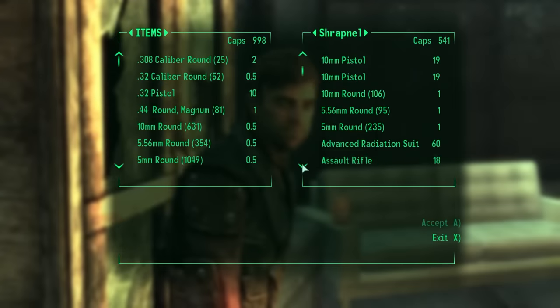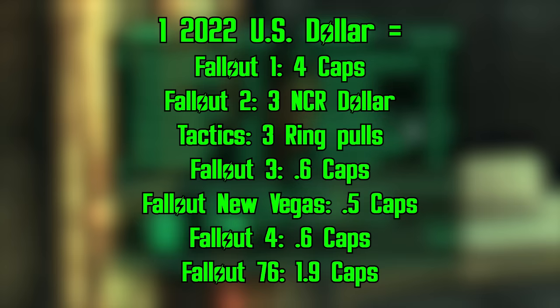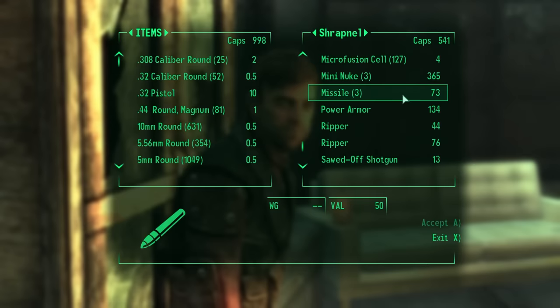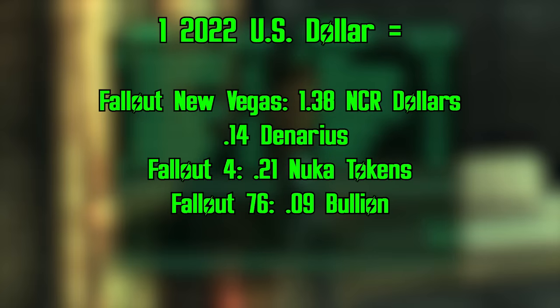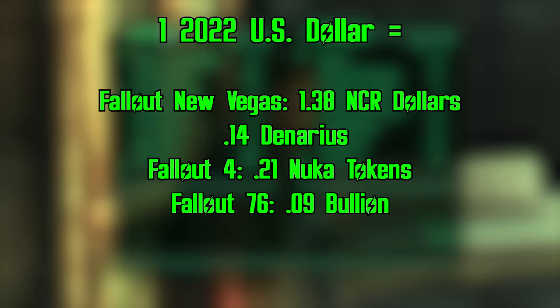So there you have it. One modern dollar buys you over 4 caps in the first Fallout, around 3 NCR dollars in Fallout 2, 3 ring pulls in Fallout Tactics, 0.6 caps in Fallout 3, 0.5 caps in Fallout New Vegas, 0.6 caps in Fallout 4, and 1.9 caps in Fallout 76. A modern dollar can also buy you 1.38 NCR dollars in New Vegas, but 1 Legion denarius will cost you $2.24. In Fallout 4, you'll need $1.95 to get 1 Nuka Cade token, and in 76, an undetermined mass of gold will cost you $10.58.